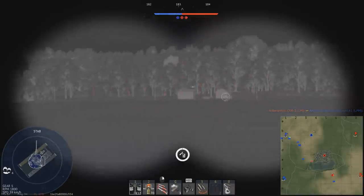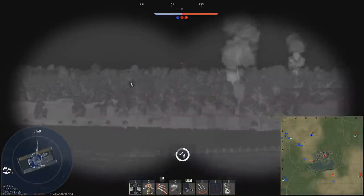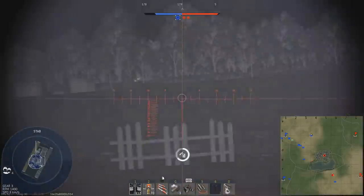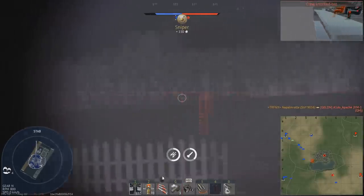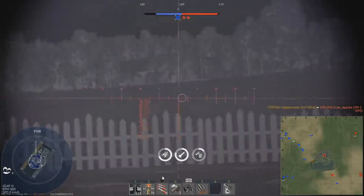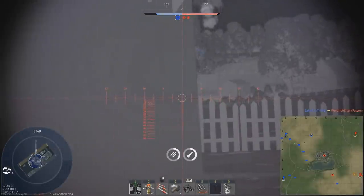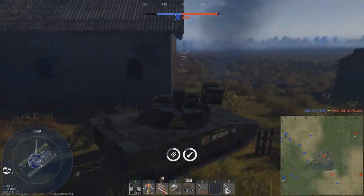Now for the 40mm: you have 24 rounds in the ready rack and a reload of 0.3 seconds, which can deal quite a lot of damage, especially if you catch an enemy MBT on the side or damage their gun breech or turret ring. You also have a gun depression of minus 8 degrees and 35 degrees of elevation, which is helpful versus helicopters. Turret rotation is 34.9 degrees per second and elevation speed is 23.26 degrees per second for a fully trained ace crew.